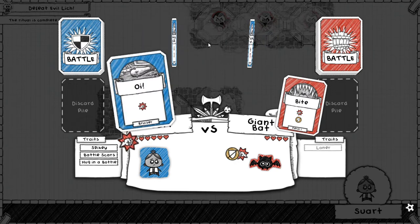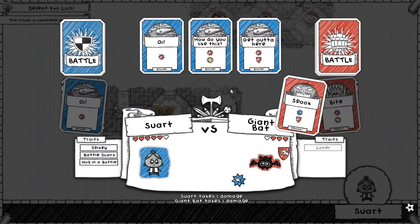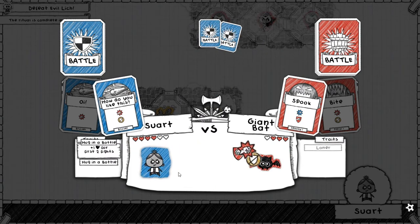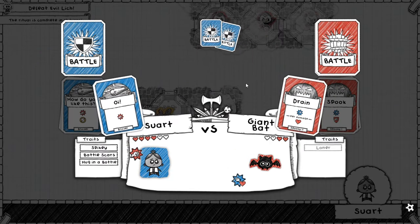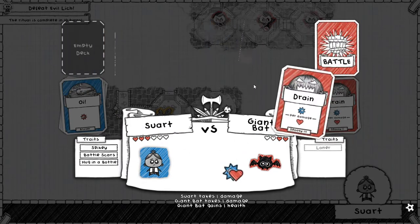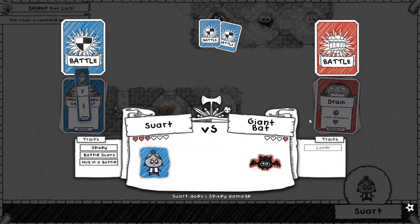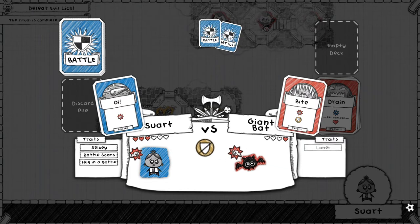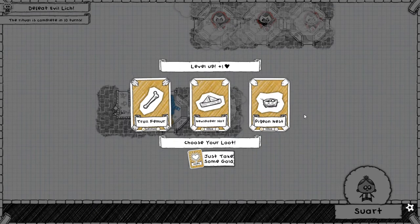This is the one that's bad for the bruiser because it doesn't have any physical damage — the bats. These are terrible. Luckily, thanks to Hug in a Bottle, I should just be able to do one damage. I did not draw my magic block, so I fall behind by one. Last card in the deck — as long as he doesn't have any more drains, I can just kill it. These bats don't have any physical attacks that are blockable, so it's hard for the bruiser to use his best card.